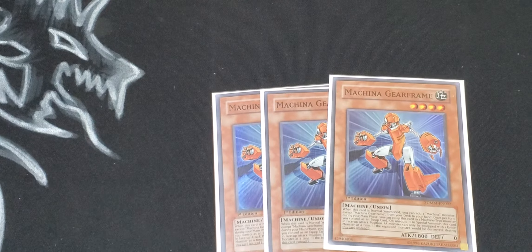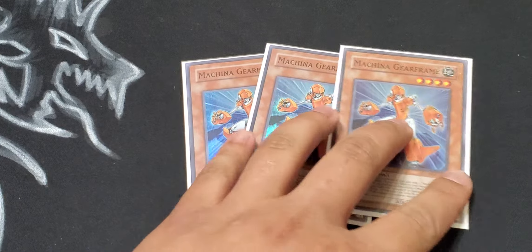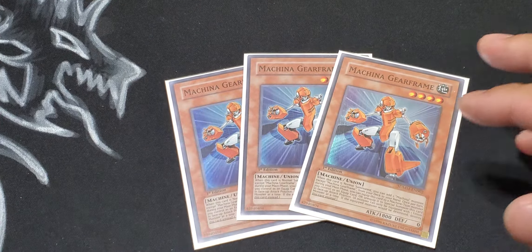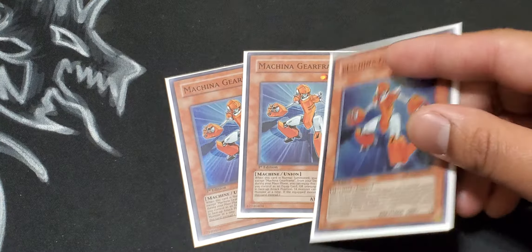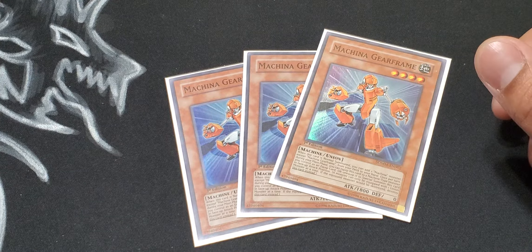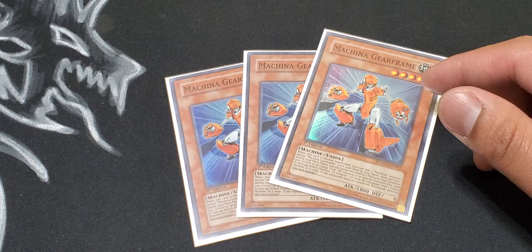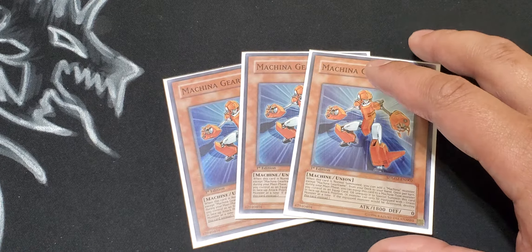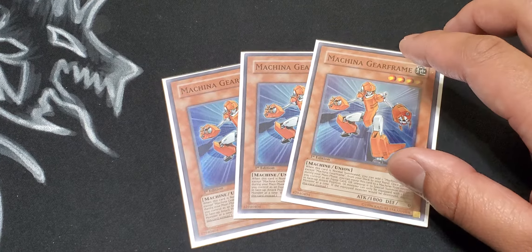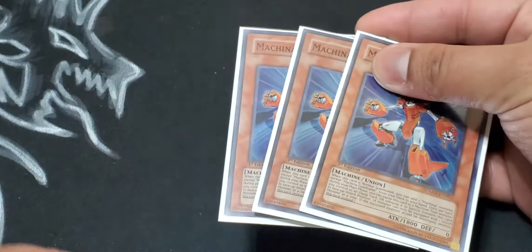Triple Gear Frame — I was starting to cut this down because it's not as good as it used to be since there are so many other options. But since Machina Unclassed Bear came out, this became a one-card plus. You normal summon Gear Frame, add a Machina monster — that's a plus. You add Unclassed Bear; Unclassed Bear special summons itself and sends a Machina monster to the graveyard — another plus. Then you make Gear Gigant X, which adds a level 4 or lower machine monster — another plus. It got a lot better because of the new support. Unclassed Bear is also a Union, so you can equip it to your Earth Machine to protect them.